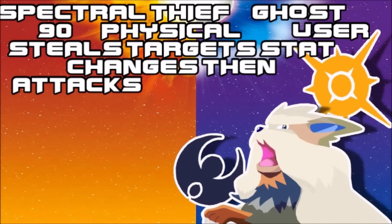Then we got Spectral Thief, which is also a new Ghost-type move. It works like Snatch basically, but with a physical damage output on it. The high base physical attack power is definitely very, very strong for Ghost-type, which of course lacks this. So seeing something like this makes this move super interesting, and I want to see the concept more broadened — though I really hope it isn't locked to just one Pokémon.